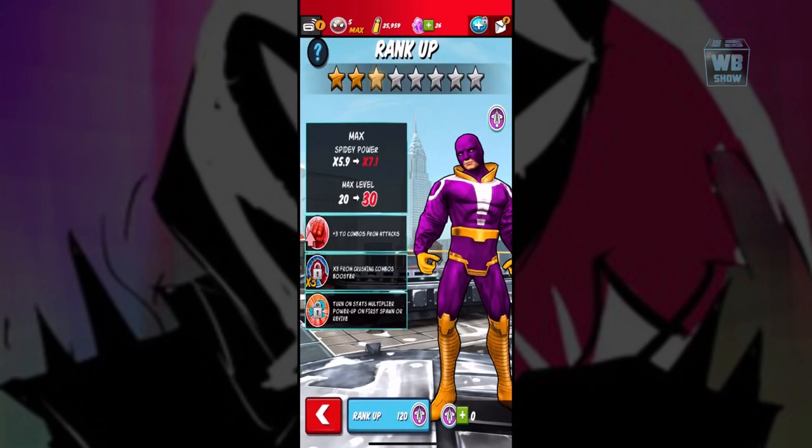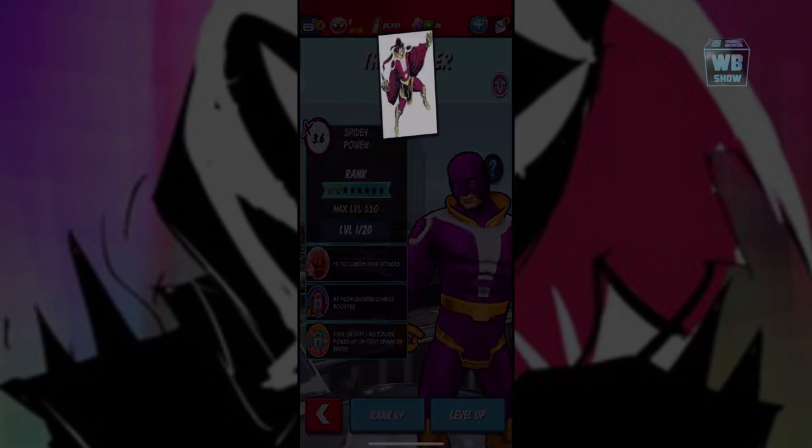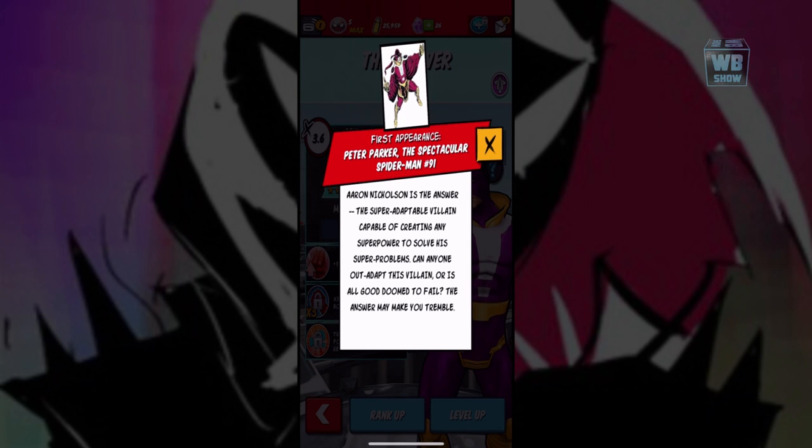I didn't mean to press that, but we went in there anyway. Here is The Answer. Surprisingly it says Spidey Power — plus 3 combos from attacks, plus 3x for crushing combo boost. Let's get back out. Here's the character. First appearance: Peter Parker the Spectacular Spider-Man, number 91.